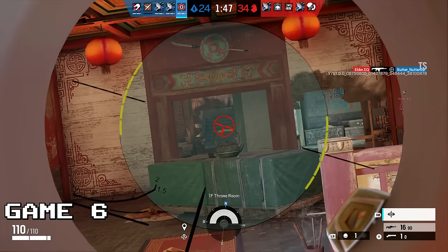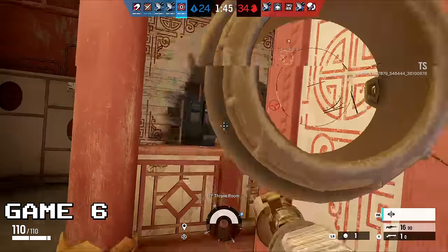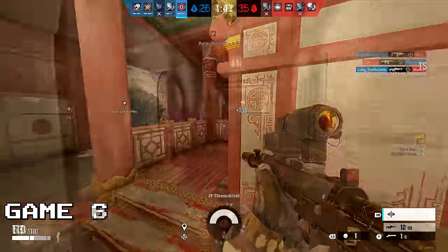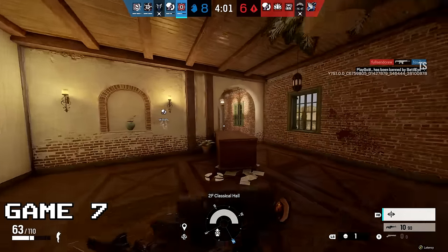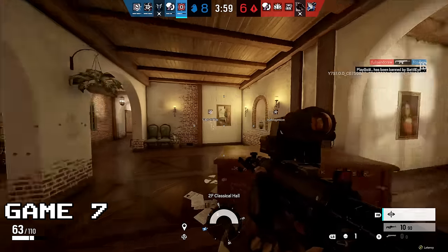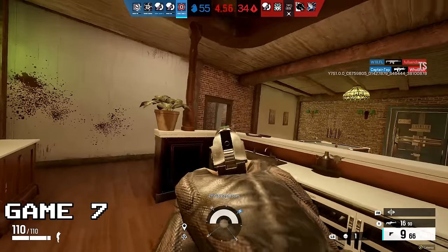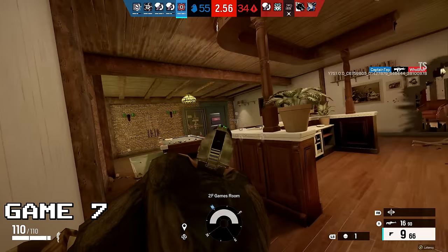As the game progresses, the map gets more and more destroyed, making sightlines longer, which definitely gives a bonus to sniper operators like Glaz. I liked him so much I even played him in game seven as well. I found a really perfect spot for Glaz on the map Villa with two long sightlines, though it can be kind of a struggle when you're not in the perfect spot — all I have is a pistol other than my sniper.